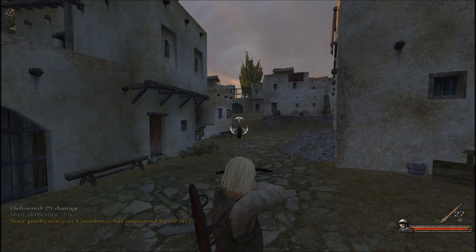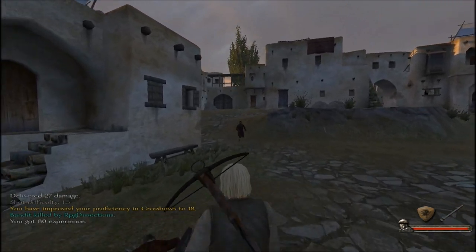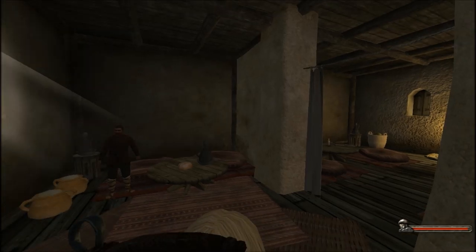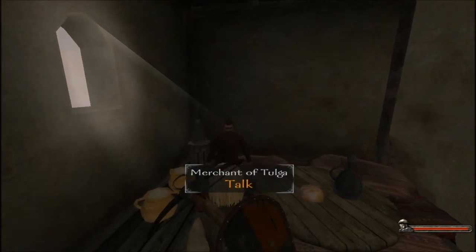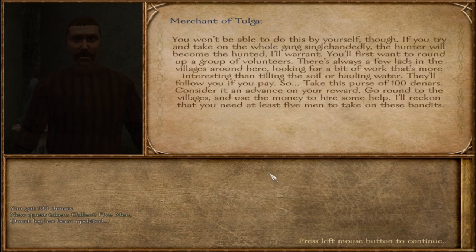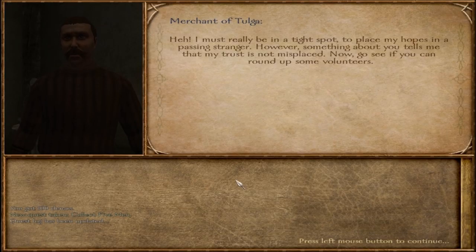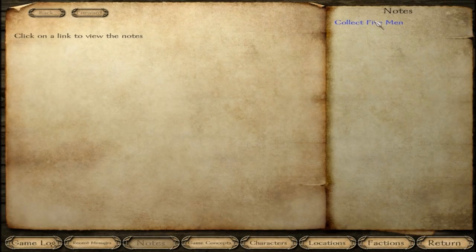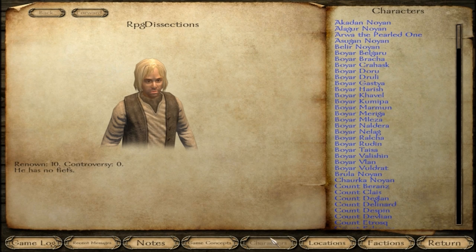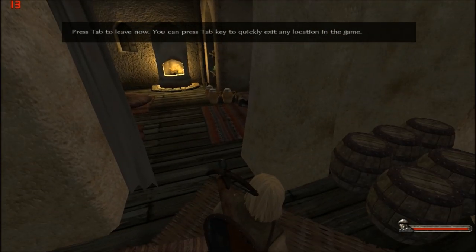So you'll save a guy and he'll want to talk to you — to talk to people, press F. To look at your quests, press Q, and it tells you what you need to do. To leave the place you press Tab. I'm in Tolga, the capital of that place. You want to go to the place and get some men, so I'll go to Dust Drill.